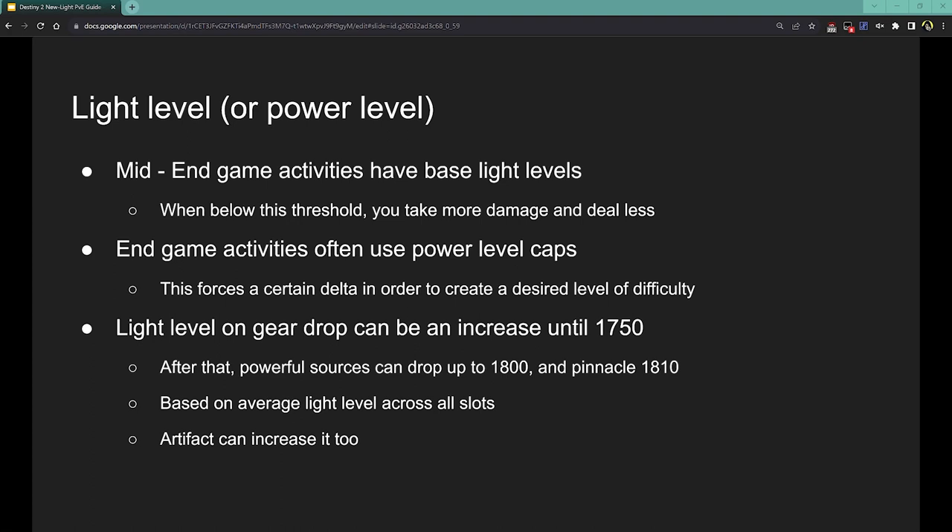Lots of endgame activities will also use power caps, which forces a certain level of difficulty. You'll usually see these accompanied with specific keywords: Heroic, Legend, Master, Grandmaster. These activities will state that there is a max effective power. This means if your power is higher than that threshold, you are brought down to it, but you are not raised to it if you are below it. So if an activity has a power cap, you really want to be at or above that cap before you attempt it, or it's going to be even harder than intended.